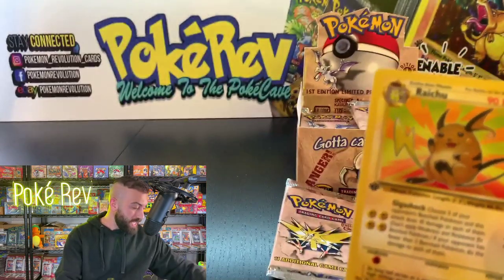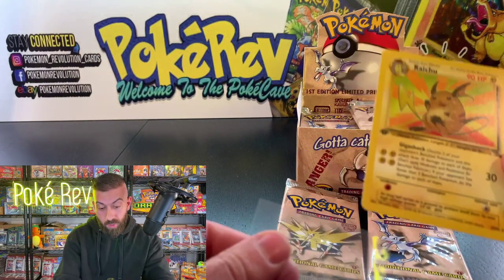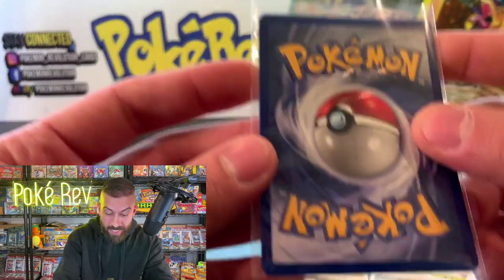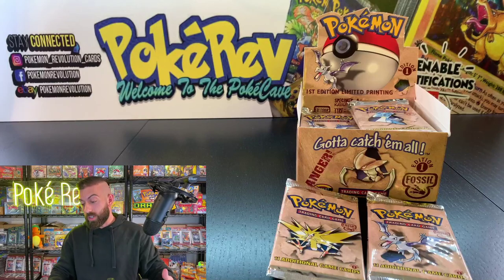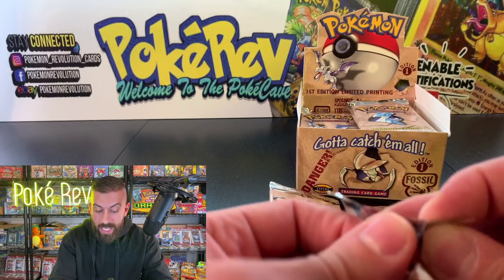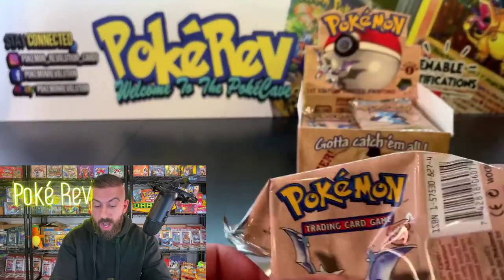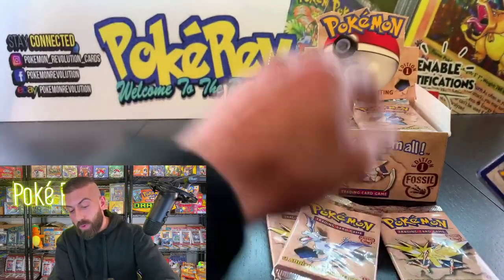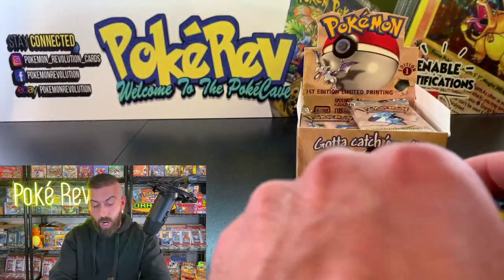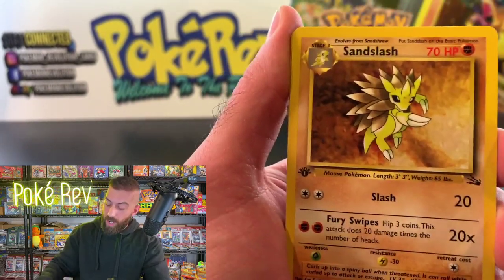Literally if you could get this card in a PSA 10 you're talking about $100 — and this is a non-holo. That's what I'm talking about with these Fossil, Jungle sets — they have really good potential. Some non-holos in this set are worth $200, believe it or not. The market is really dry for non-holos for the set, and even the holos, so demand is finally starting to pick up. Starting pack number two.